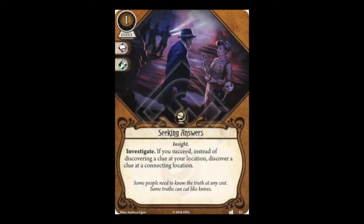Seeking Answers is a one-cost event that starts an investigate action. If you succeed, instead of discovering a clue at your location you discover a clue at a connecting location. This would let you sit at a low-shroud location and swipe clues off an adjacent higher-shroud location. In practice though, when I've run this it mostly just sat in my hand unused and eventually got committed to a test for its icons — I haven't been impressed with Seeking Answers.